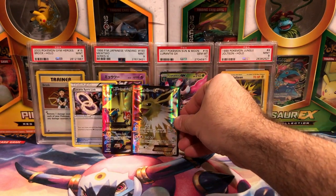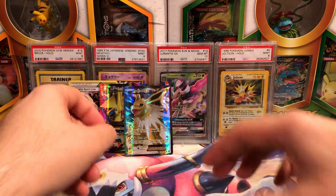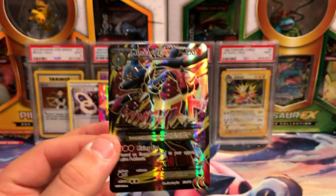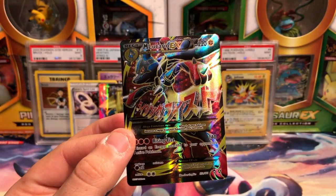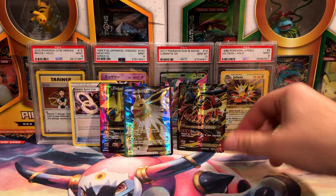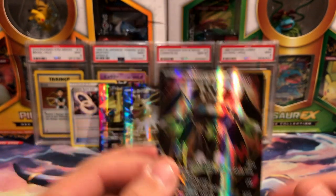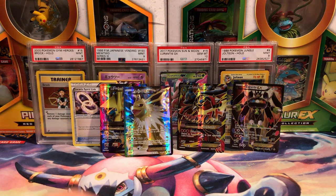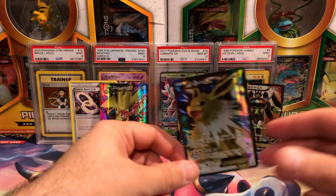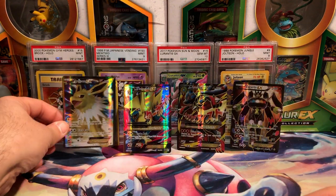I'm definitely going to send a few of these into PSA. I have selected a few cards to go to PSA and I'll collect a few more as time goes on. There's the Lucario again. From Fates Collide we have number 54a — Zygarde EX. They're all pretty cool cards. I want to spend a little more time arranging these guys; I want them to stand up and shine on their own.